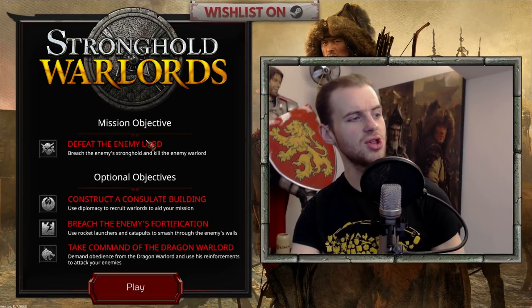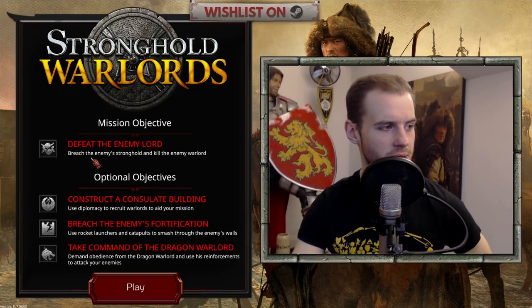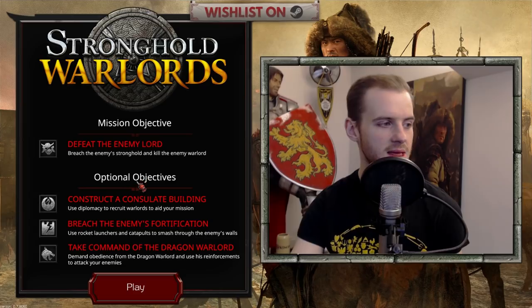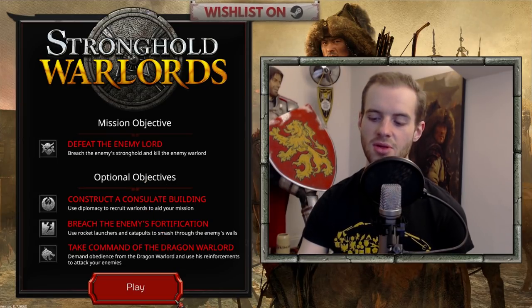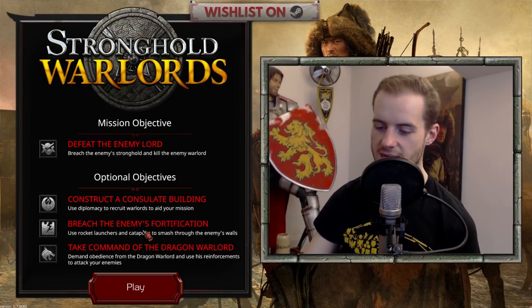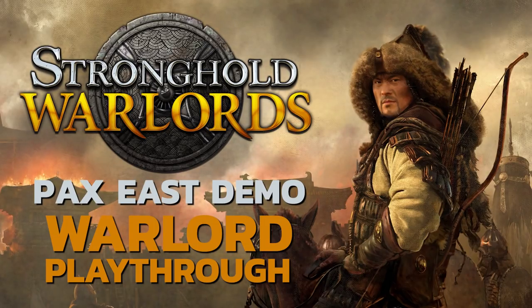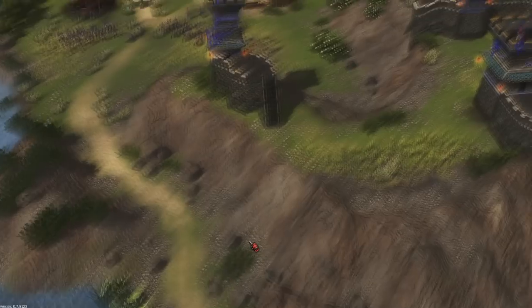So here we've got some mission objectives and optional objectives. Defeat the enemy Lord, breach the enemy Stronghold and kill the enemy Warlord. Easy enough. And then we have some optional objectives which of course we'll make sure to hit on all the spicy notes of this demo. Okay, so let's jump in.